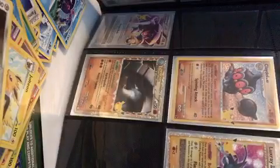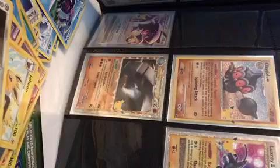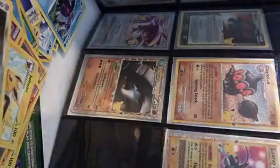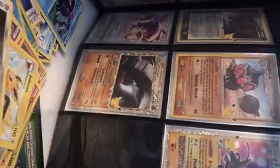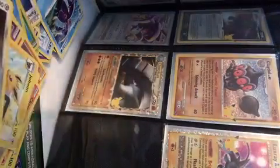I think Brianna goes there. So it's Gardevoir and then Umbreon. We also got Cleffa and Zapdos. I think Zapdos goes over here. No, I put the wrong one.